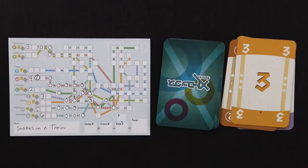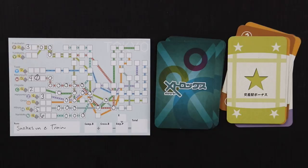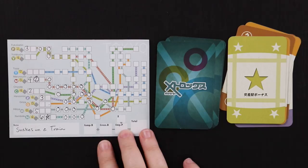Here's an interesting card — a star. It's good for scoring bonus points if you put it in a good intersection. Wherever I put this star, I get two points for every line that passes through that space. I can put it in a heavy intersection but use up one of my indicator spaces, or use it to fill in something awkward. I'm going to put it on the Namboku line where two lines touch, so it's going to be worth four points.